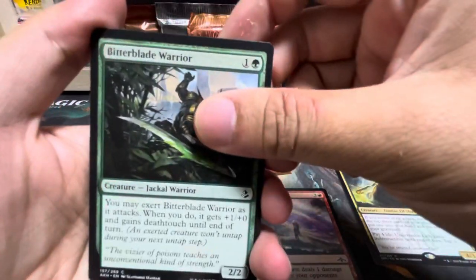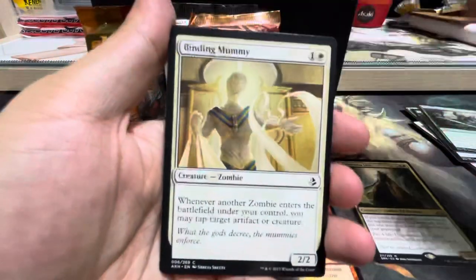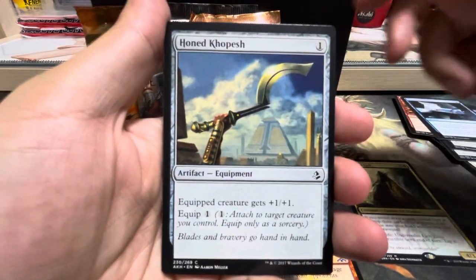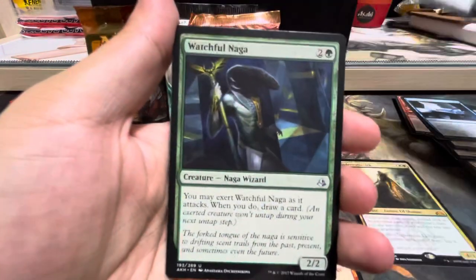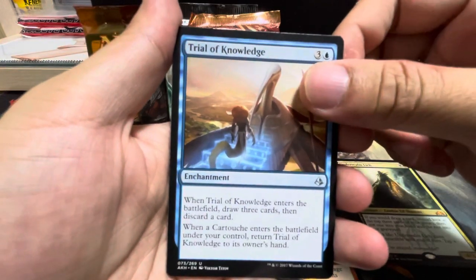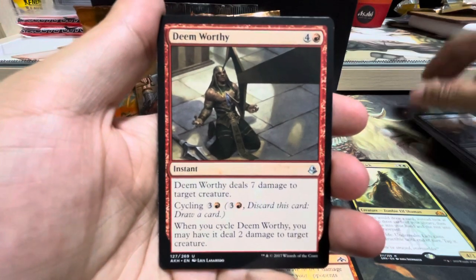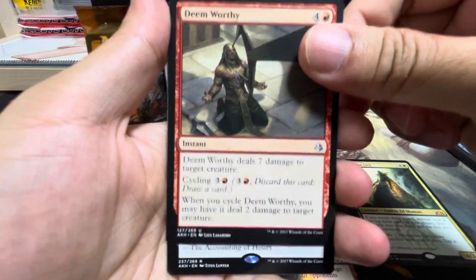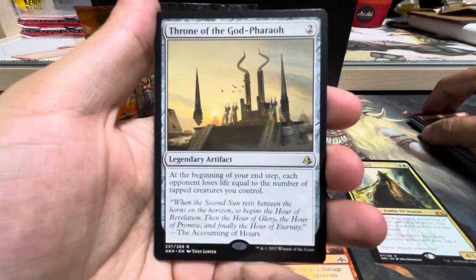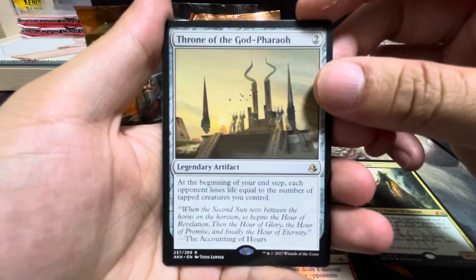And we have Bitter Blade Warrior, Violent Impact, Binding Mummy, Decision Paralysis, Honkopech. Our first uncommon is Watchful Naga, second is Trial of Knowledge, third is Deem Worthy. And the rare would be Throne of the God Pharaoh — at the beginning of your end step, each opponent loses life equal to the number of tapped creatures you control.